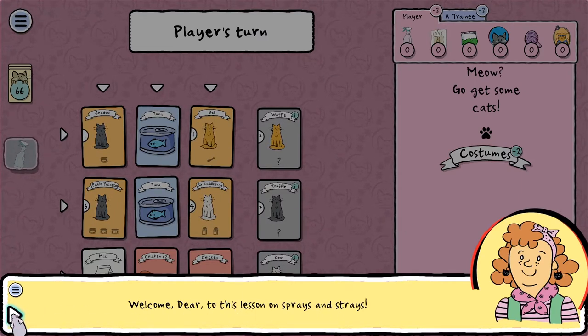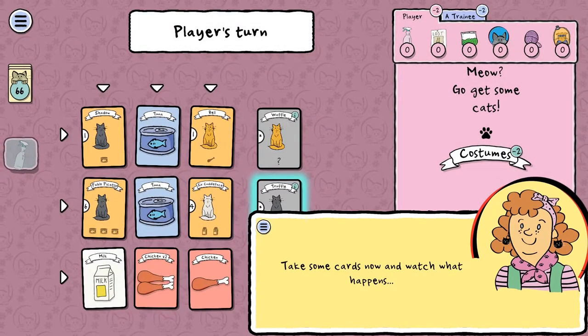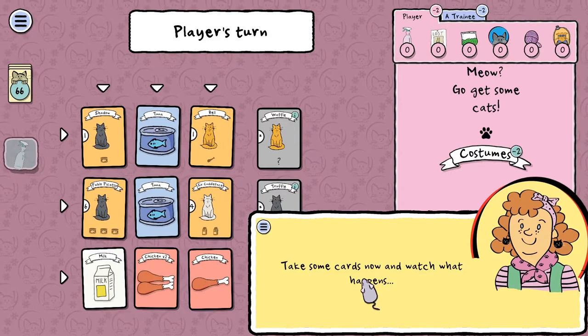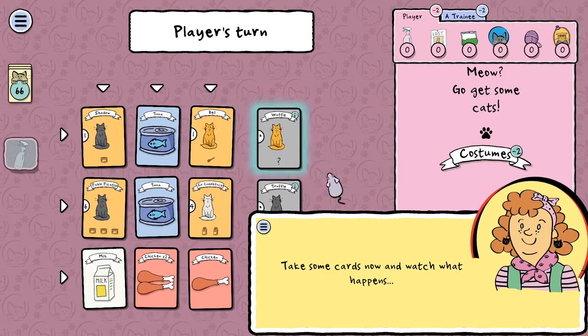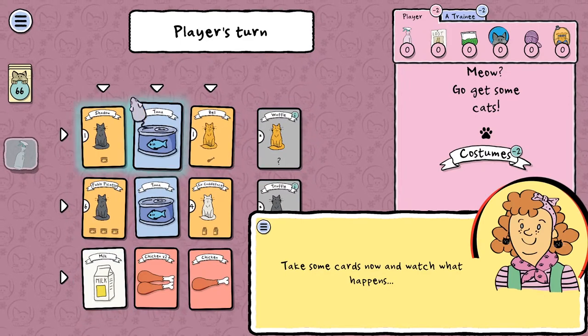Welcome to this lesson on Sprays and Strays. One thing I don't like: you have to actually click on the arrow, which wouldn't be a problem except it moves around. So it's just a slight annoyance. Take some cards — okay, so at the start you have to take a row or a column of cards.